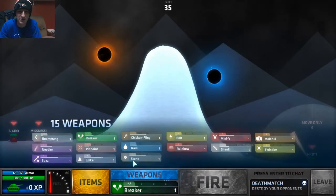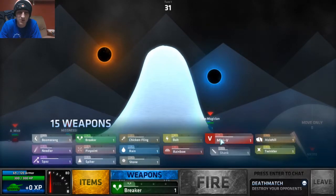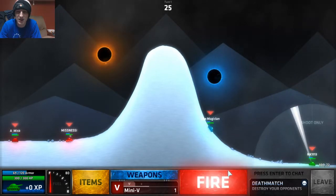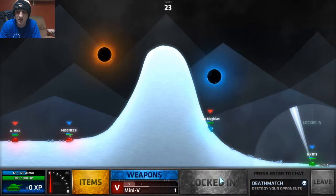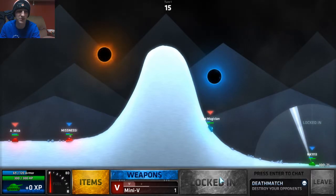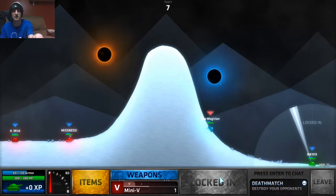See what weapons we have here — not very good. Just gonna lob a mini V over there, hopefully it's not too far and not too long. I want it to land right in between them or closer to one of them, but I also don't want it to go through that one portal because it would literally go through the portal and land right on my teammate.